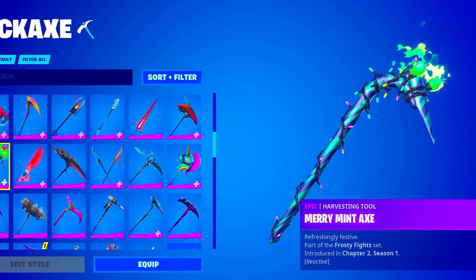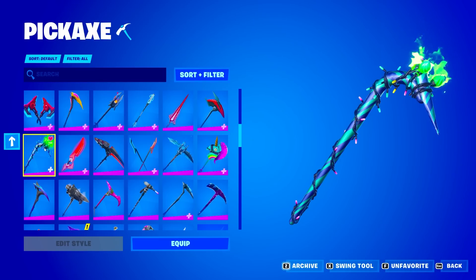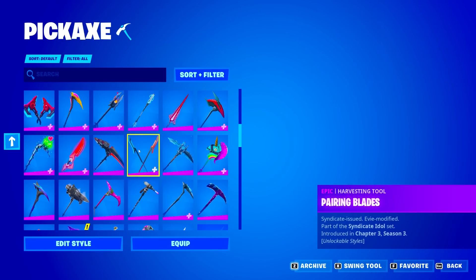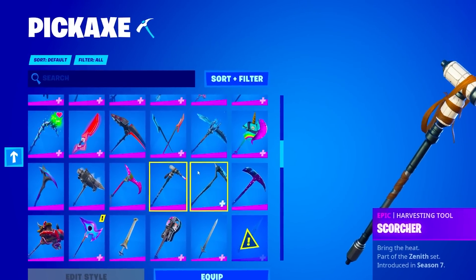We do have the Merry Mint Axe. This is actually a very exclusive pickaxe — by the way, this is my favorite pickaxe in the game, literally my favorite. No way he has this right now, that's actually so insane. This account is so stacked. The Merry Mint Axe and the Mako Glider so far — that is absolutely insane.